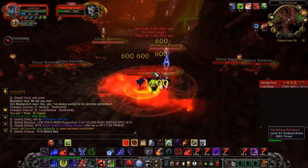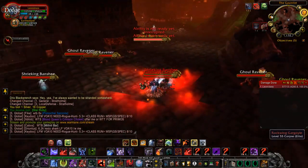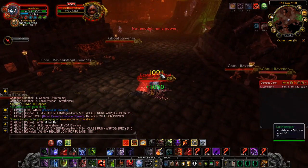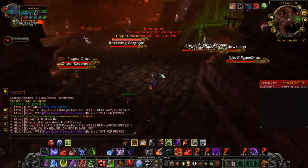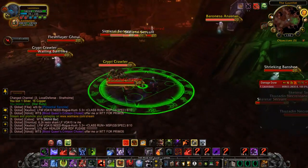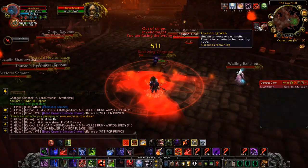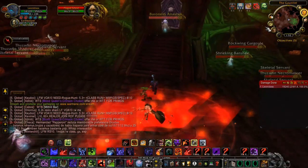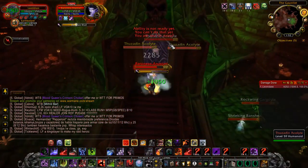If you have any spell resistance, you want to make sure the crypt beasts don't hit you with their stuns. What they do is give you a 100% unable-to-move and silence at the same time — it's a full 10-second CC. It's really cancerous. The ability is called Enveloping Web and it leaves you completely unable to move or cast anything.